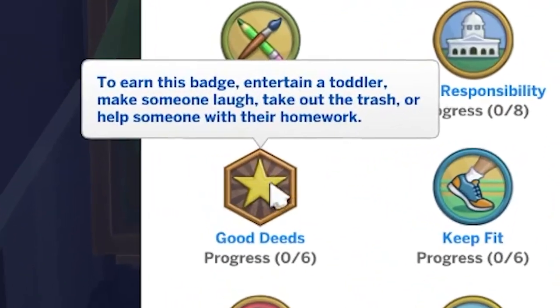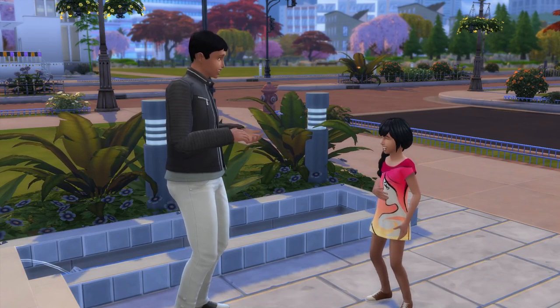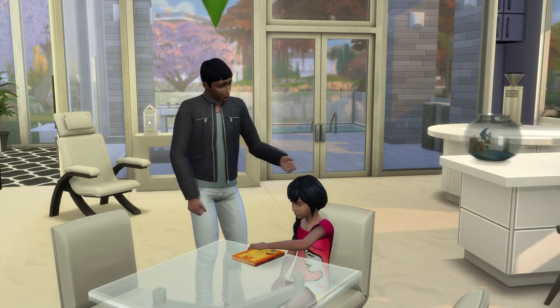The Good Deeds Badge requires 6 tasks, and the easiest way to earn this is through successful comedy interactions or by taking out the trash. You can also help sims with homework if the opportunity arises.